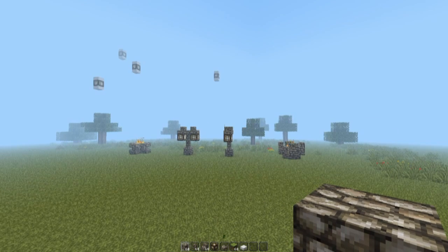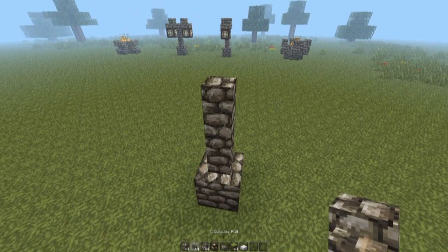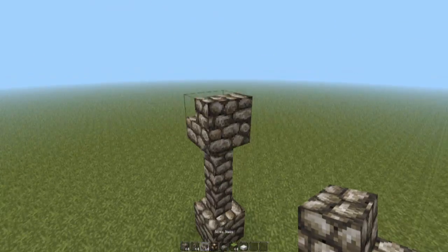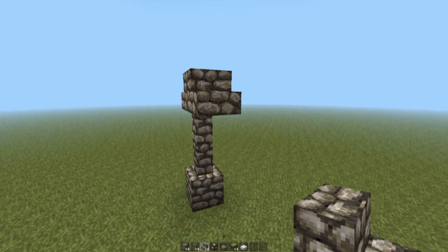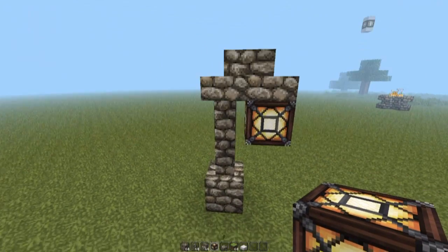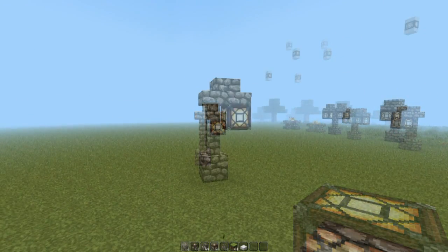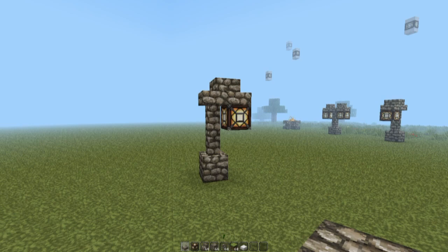So we're going to start with the street lamps, and it's a really simple design: just a full block of cobblestone, two blocks of cobblestone wall, stair blocks one and two, and then finally the glowstone. That makes a pretty decent lamp because the actual cobblestone wall doesn't join up to the glowstone.